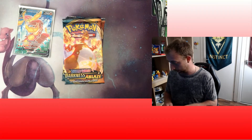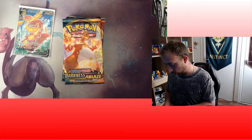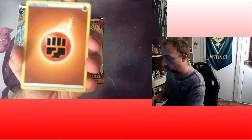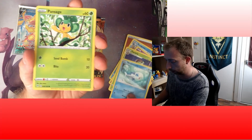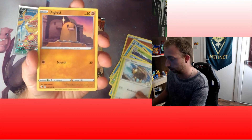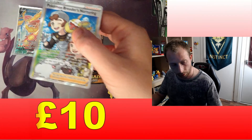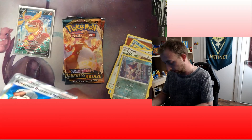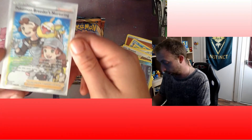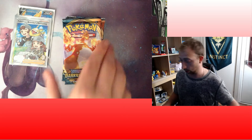We are over halfway. We're getting another white code - that's three white codes back to back with no Vs or V-Maxes yet. Fire Energy, Simipour, Lunatone, Dark Patch, Wishiwashi, Phantump, Tauros, Diglett, Scorbunny, Purrloin Reverse, and Full Art Pokemon Breeders Nurturing - that artwork is so nice! Absolutely beautiful card. We'll put that with the Scentisvorch Full Art we pulled - so that's two full arts so far.